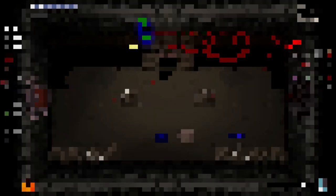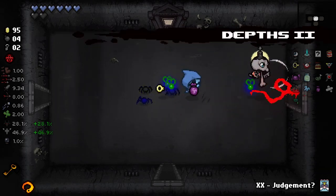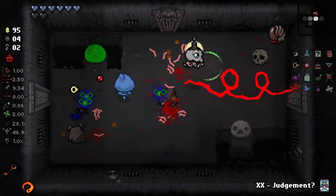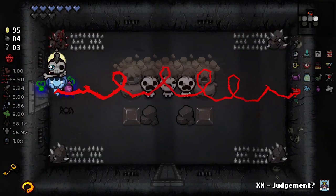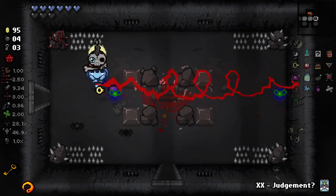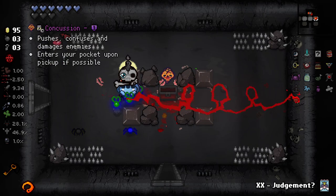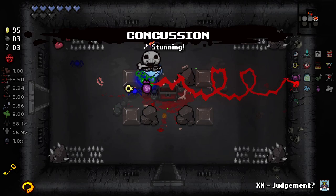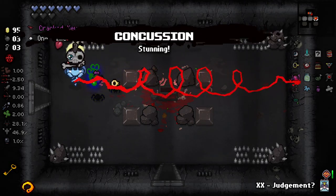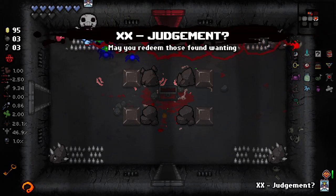Not going to use my red rune — I'd rather keep the Restock card. This is just beautiful. Isn't the black art beautiful? We got another one of these rocks — they appear a lot. Concussion: pushes, confuses, and damages enemies. Enters your pocket item if possible. Okay, we now have a pocket item. We also now have a cracked key — I'm gonna use it here.